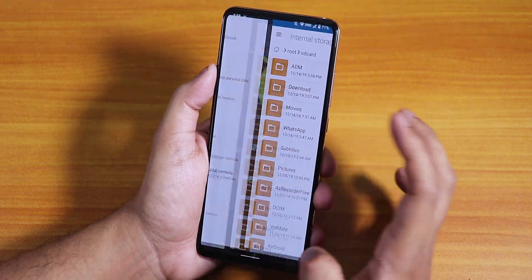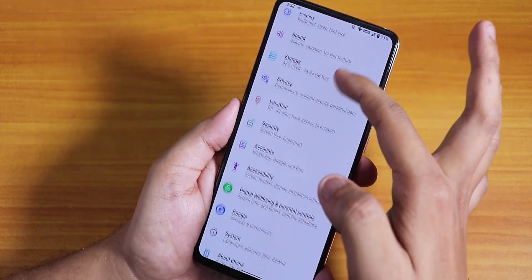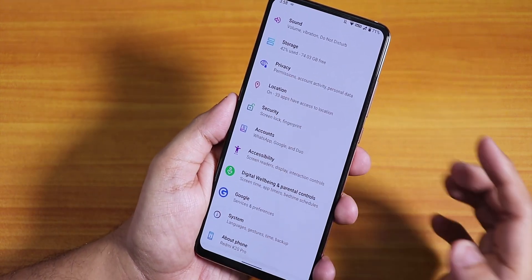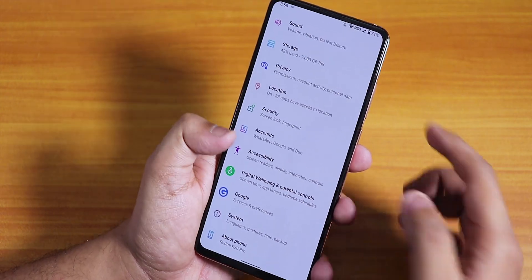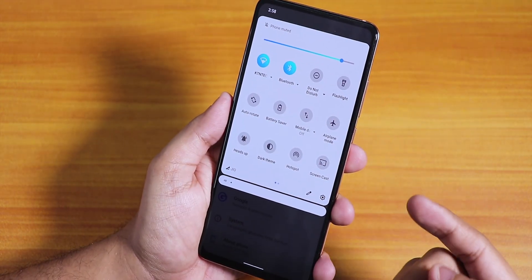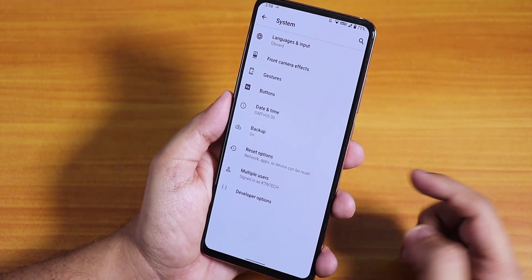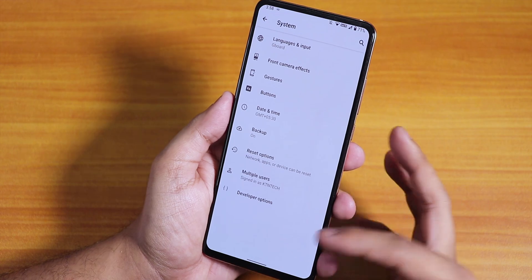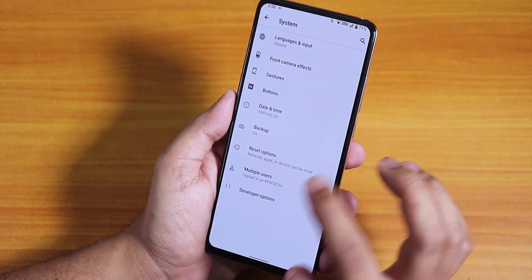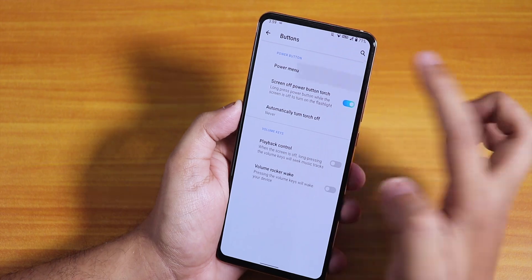The icons in the settings look a little bit different — the icon colors and style are distinct. Even the quick settings panel looks a little different. In the system section we have developer options, but you won't get any system updater here.